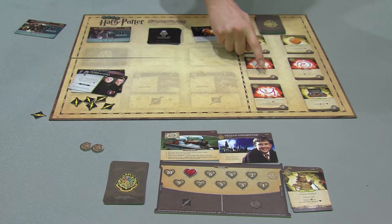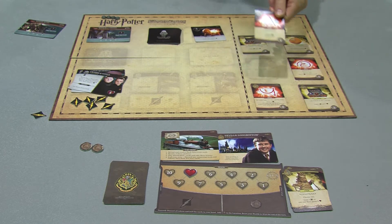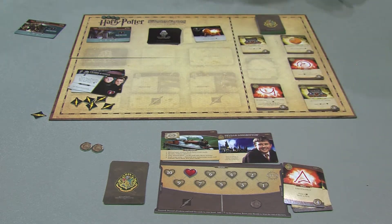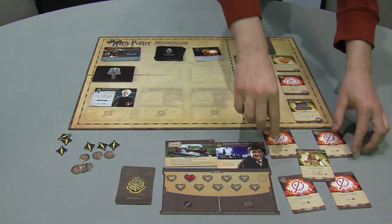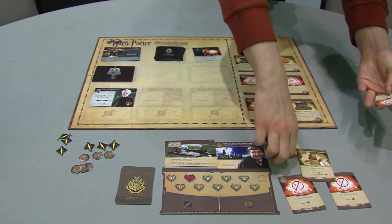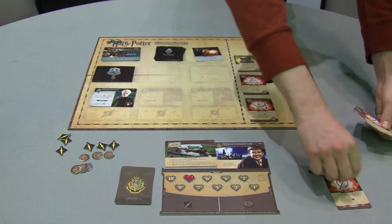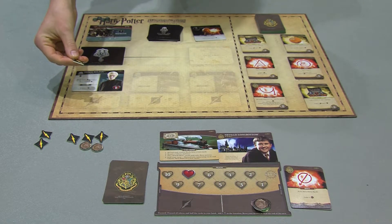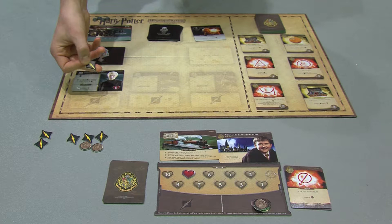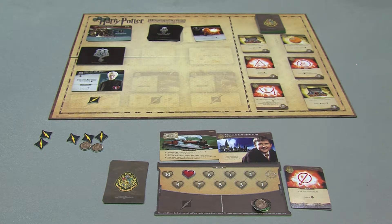If they choose to buy cards, these cards cannot be played immediately and instead go straight to the discard pile. Once all actions have been taken, the player discards their hand and their resources and draws another five cards. The next player then gets one chance to act. The game is won once all the villains are defeated.